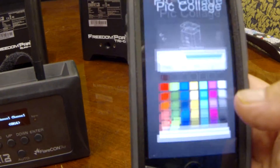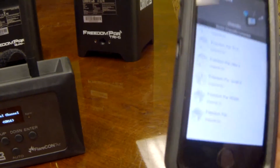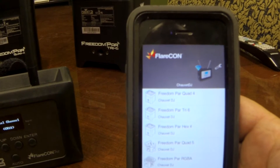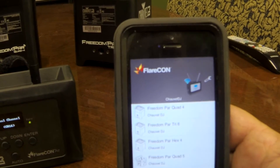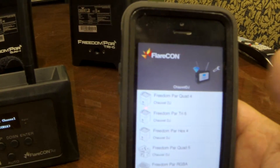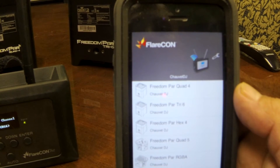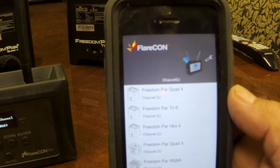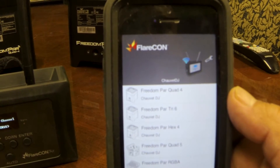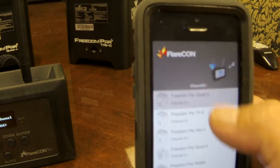Go to the Flarecon app, which if you don't already have on your phone, you do have to download. You can download it at the Play Store, or for Apple you can get it there as well. So we're going to choose the light on the phone that is the one with the greatest number of LEDs. We have a Freedom Par Quad 4 and a Freedom Par Tri 6, so we're going to choose the Quad 4 here.